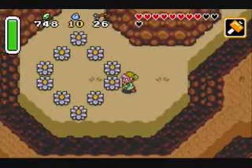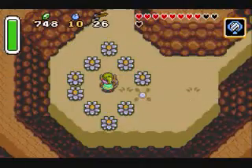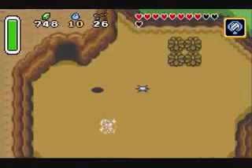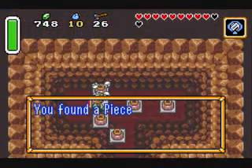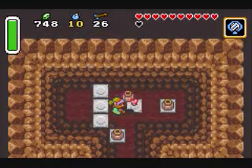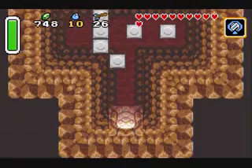Now you notice these circles? You want to get your magic mirror and press A, and voila! Go in this cave right here and — piece of heart! I think a lot of these pots have parts too, so if you're running low on health, it's a good idea to get them.